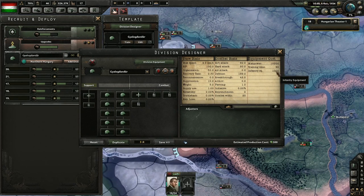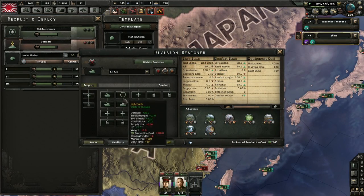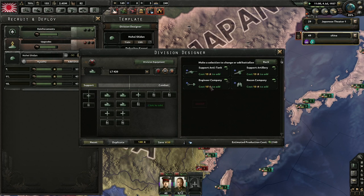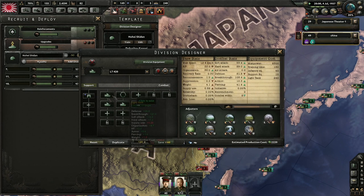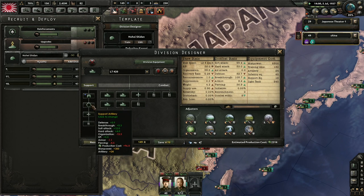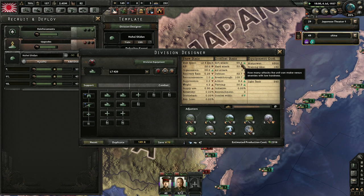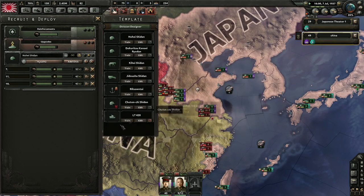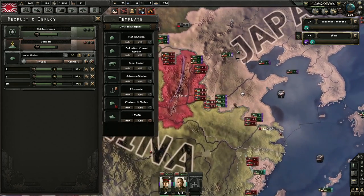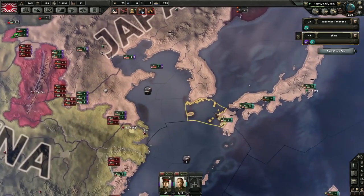On the far right of the stats panel, you can see the amount of manpower and equipment this division will require when it is produced. If your division does not have full equipment or manpower, it will suffer a penalty to combat — the bigger the deficit, the bigger the penalty. Note that while the stats on the right are important to understand, they are beyond the scope of this video series. Check back on this channel when the game is released for a more in-depth look at the full game, including these statistics.